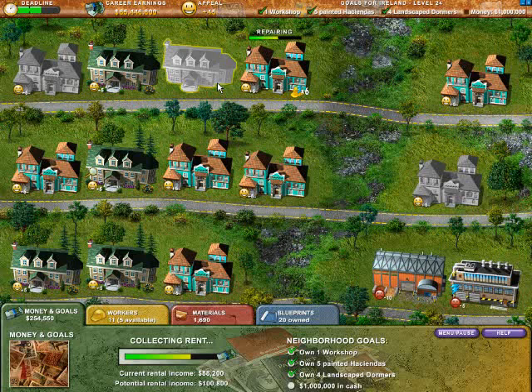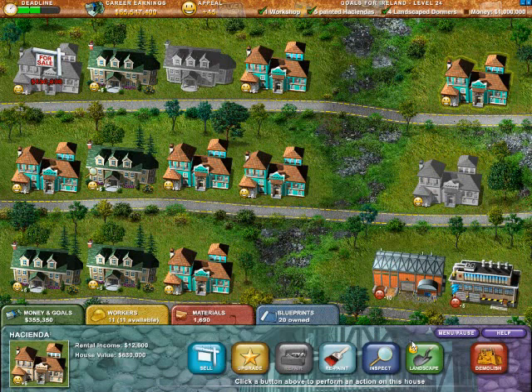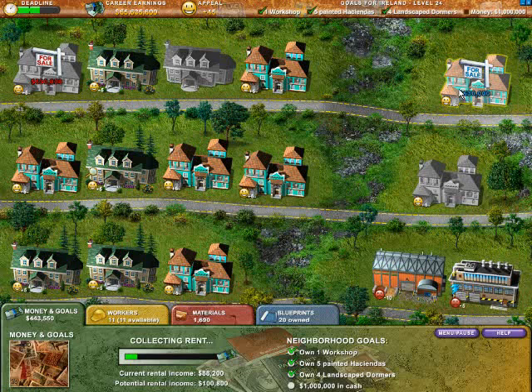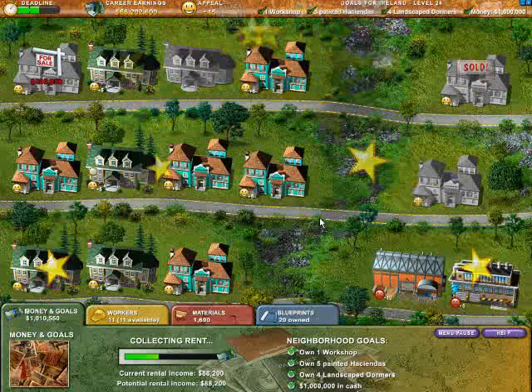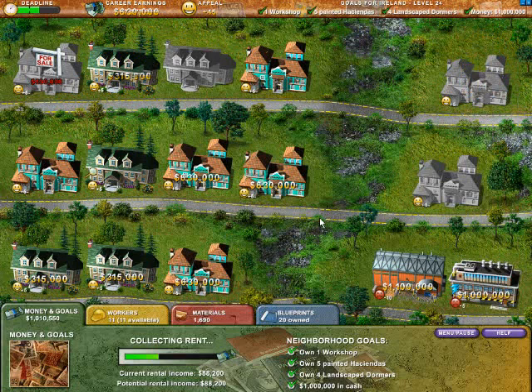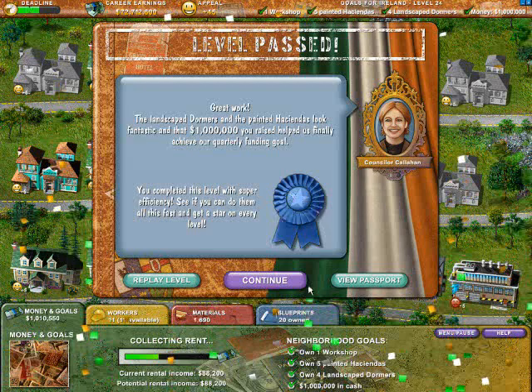An easy way to do this: if one of these Dormers goes on sale, we can purchase it after lowballing, tear it down, put a Hacienda in its place, and sell that. We only need five Haciendas so we can go ahead and sell this one. That will put us darn close to a million dollars, especially with our high rental income. That million dollars threw me for a bit of a loop — I wasn't sure if I could cut it, but that worked out pretty nice.